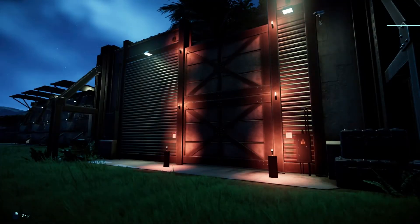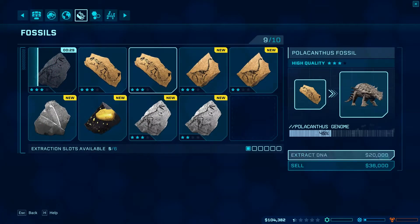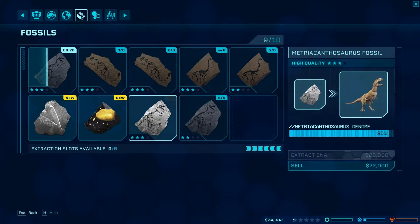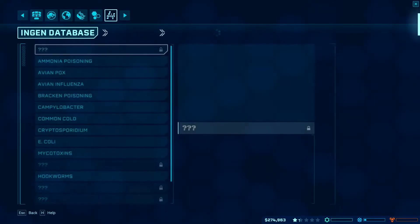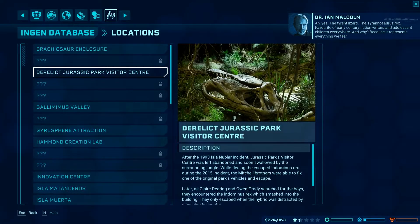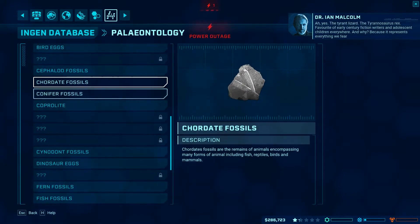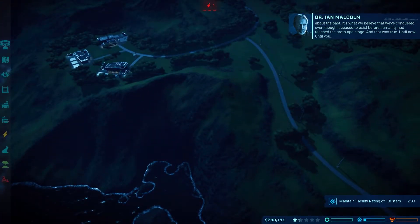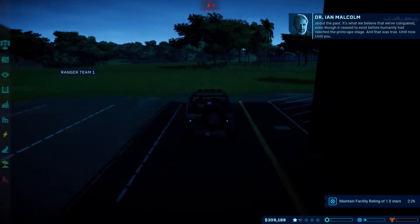We have T-Rex now, which is good. The Tyrant Lizard — the Tyrannosaurus Rex. Favorite of early century fiction writers and adolescent children everywhere. And why? Because it represents everything that we fear about the past. It's what we believe that we've conquered, even though it ceased to exist before humanity had reached the proto-ape stage. And that was true — until now. Until you.